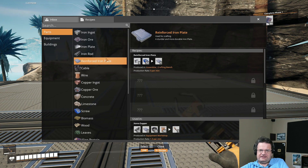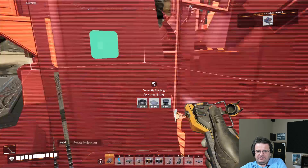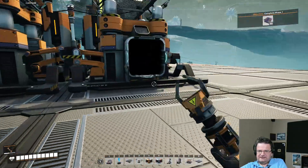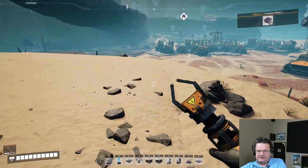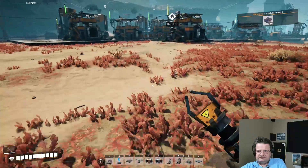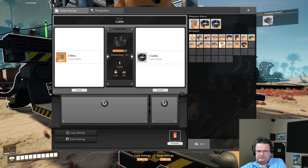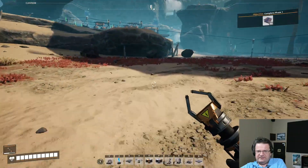Reinforced plate needs screws — six iron plates to one screw. Let's just put in an assembler. Missing cable — luckily cable is pretty close, just down here. I'll go ahead and pick up the wire too because I suspect we will need it.